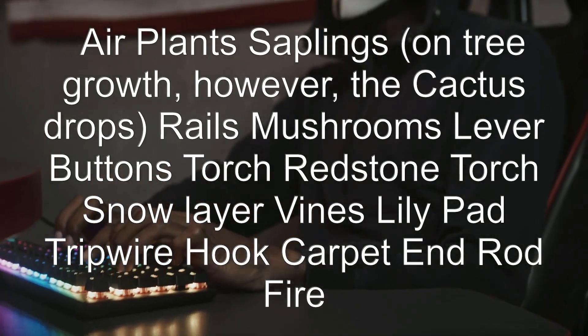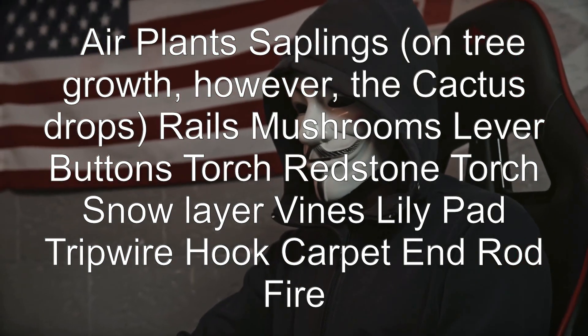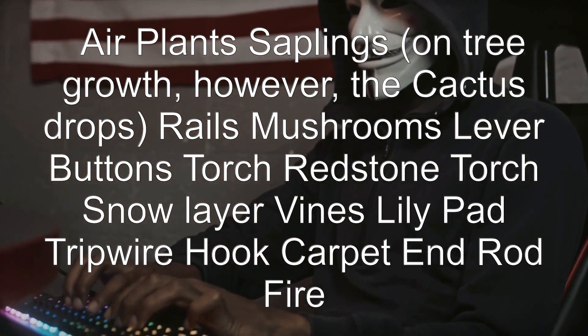Air, plant saplings (note: on tree growth, the cactus drops). Rails, mushrooms, lever, buttons, torch, redstone torch, snow layer, vines, lily pad, tripwire hook, carpet.